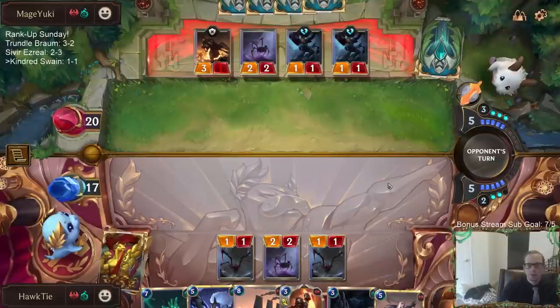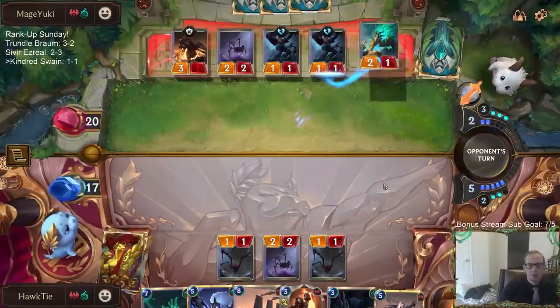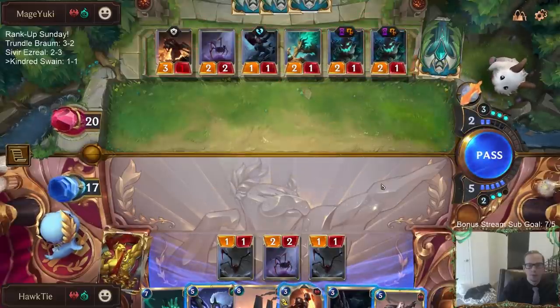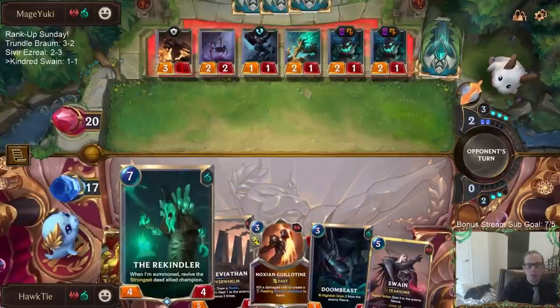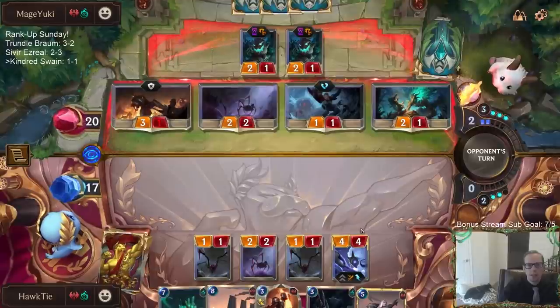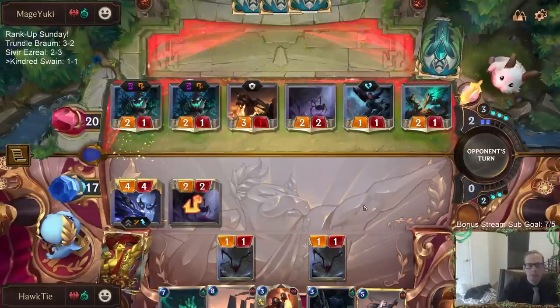Doom Beasts can be nice. Good House Spider draw - House Spider is usually pretty good to draw. I don't have to worry that much about Kindred dying considering we have Rekindler, but the thing is if they do this correctly we're only gonna mark like this Hapless Aristocrat, which isn't really the best thing to mark.